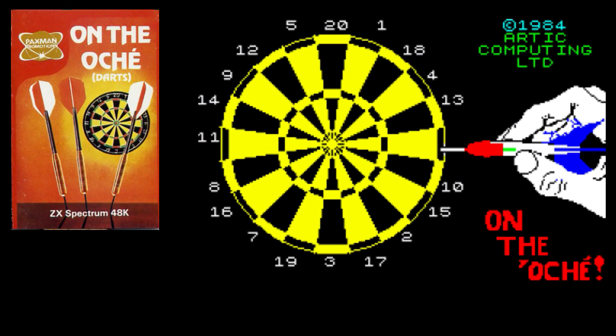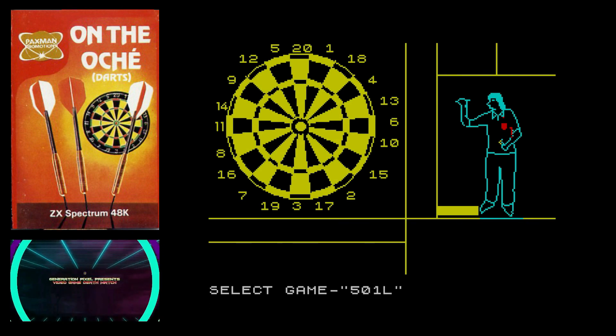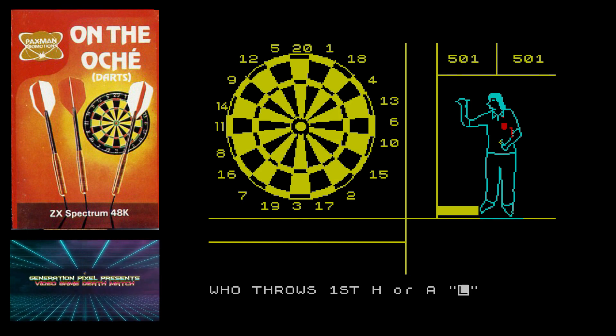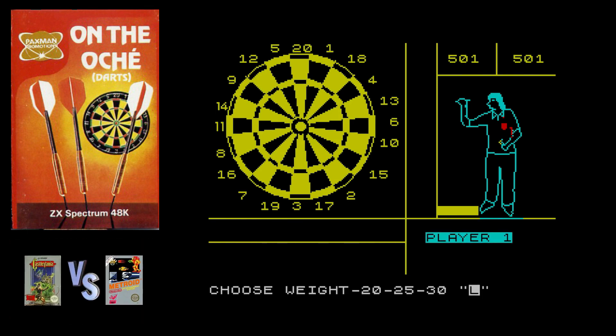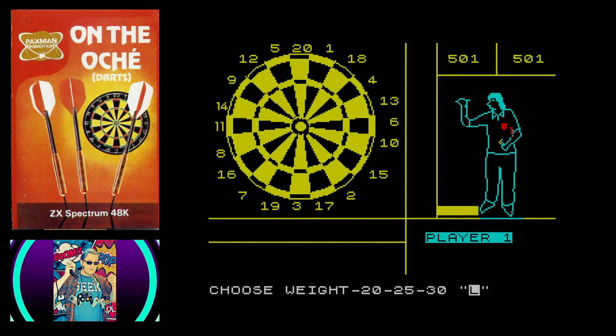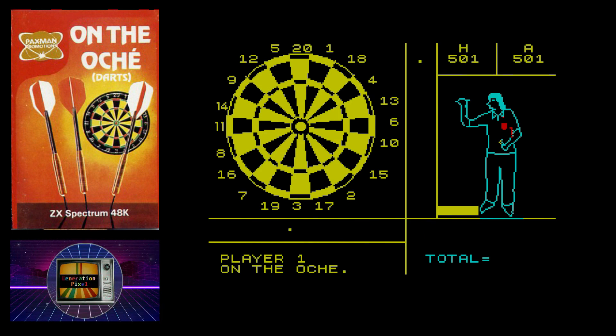Third up for the letter O, we're going with On the Oche, the 1984 outing from Arctic Computing. For the North American viewers, the oche is the distance line which a darts player must stand behind while making his throws. As you've already guessed, On the Oche was a darts simulator game. The ZX Spectrum was a very British computer and darts is a very British sport, so there was absolutely no doubt that at some point darts was going to make it onto the 8-bit home micros in the form of a game.